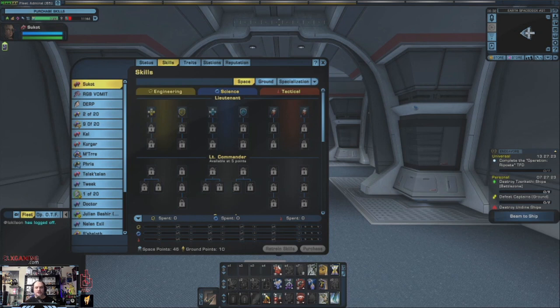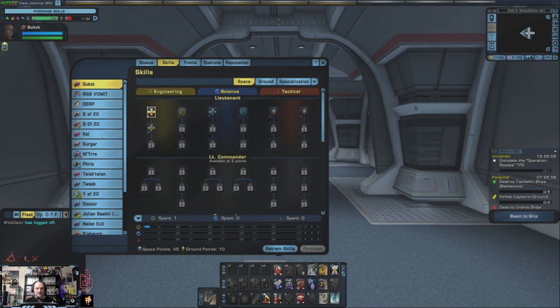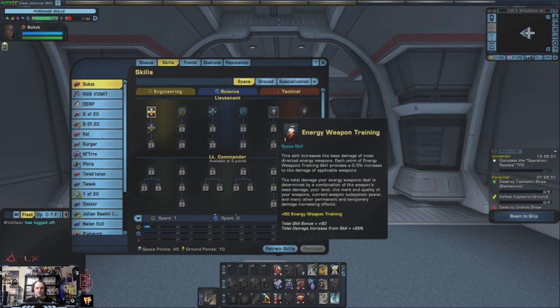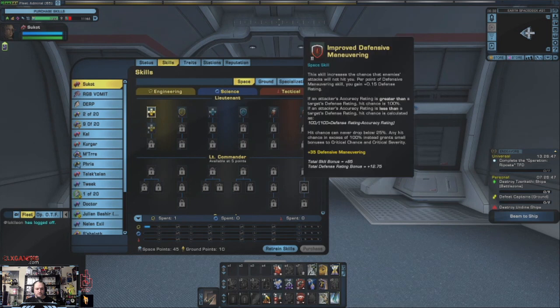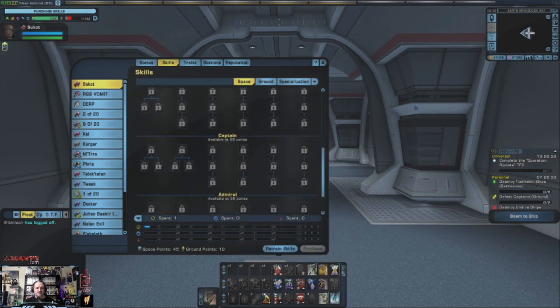When you've advanced to level 65 and you're selecting all of your skill points, go through and select all of the lieutenant skills first. There are reasons for it: hull regeneration, hull capacity, shield regeneration, shield capacity, and weapons. Every single level after that will have a certain set of options. As you can see, you have a total of 46 points to use for space — that's the max you can earn — so you'll want to be very precise on what you select.